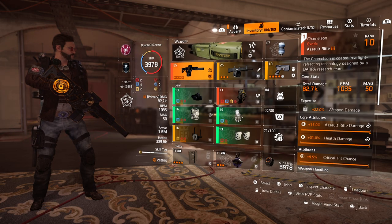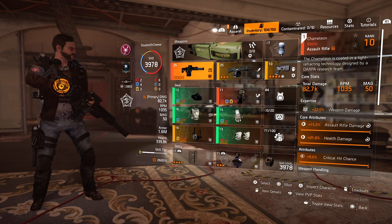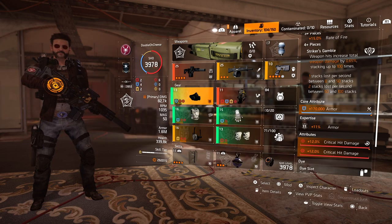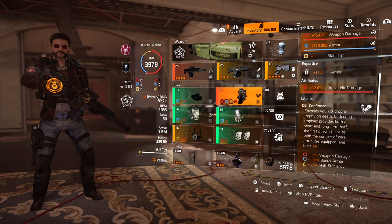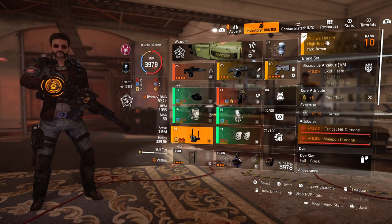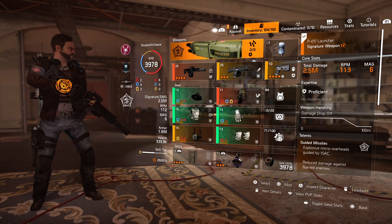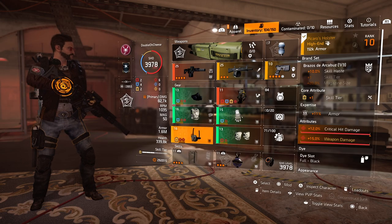This will show you what max potential could be, because I believe we will get higher expertise levels as we go on to further seasons. It's a four-piece striker build, but I rolled armor on three of these pieces. I also expertise'd everything to 11 on these to get that extra armor. With Memento I'm at 1.6 million armor. I do have one Picaros as well for the extra weapon damage, and I rolled a skill tier on that.